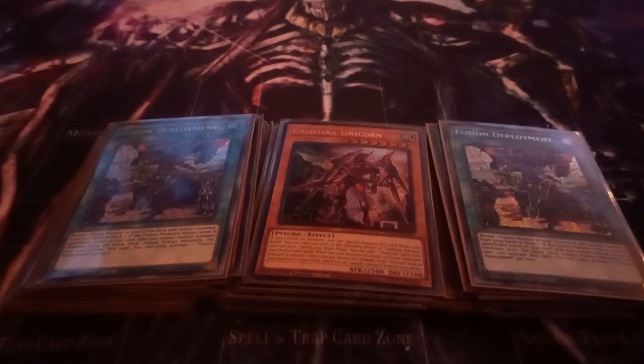I also play two copies of Fusion Deployment. Fusion Deployment lets you reveal a Gate Guardian fusion monster and then summon one of its fusion materials from your deck. You can only special summon fusion monsters for the rest of the turn after you use this card. In this deck you'll usually be using this to summon Sangha, Sui Jin, or Kazi Jin.